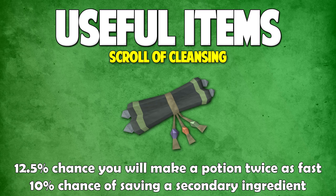Next up we have the Scroll of Cleansing. This is a Dungeoneering reward that can be purchased for 20,000 Dungeoneering reward tokens, and it also requires a Herblore level of 49 and a Dungeoneering level of 49. Once you read the scroll it will give you a 12.5% chance to make a potion twice as fast, and also a 10% chance of saving a secondary ingredient. This can be extremely effective for saving time and money, so if you have the levels and tokens I highly suggest buying it.